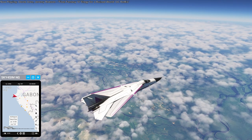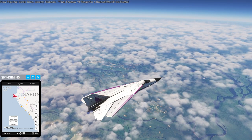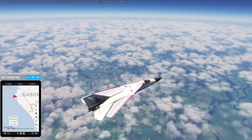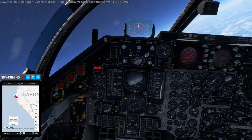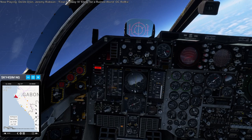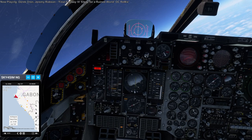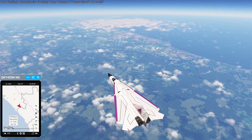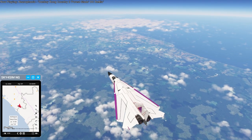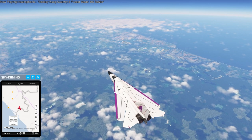Making a big turn back to Gabon. At speed past Mach 2, this plane tends to have a turning radius of about 40 nautical miles, so it takes a bit to turn. As I hit the coast again and make another turn to head down the coast, I'm past Mach 2.2, Mach 2.25, as I continue down towards the Republic of Congo and then the Democratic Republic of Congo.